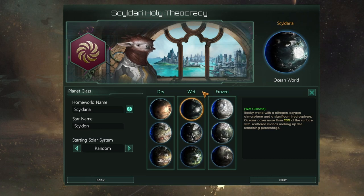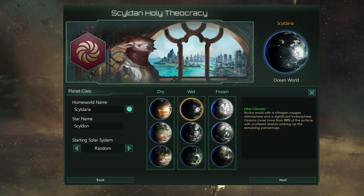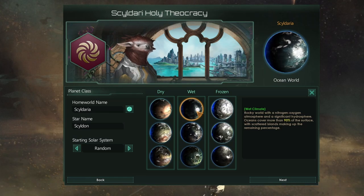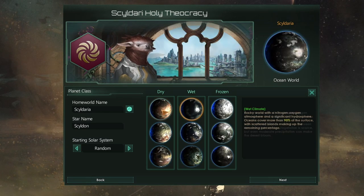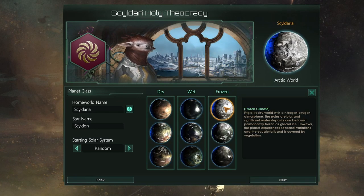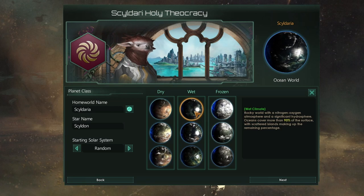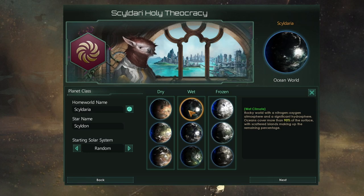So to understand what that's talking about we need to look at the name and class screen. We have our dry worlds on the left, our wet worlds in the middle and our frozen worlds on the right. The wet worlds include ocean world, which is the one you'll need for aquatic, continental world, and tropical world. All of these other worlds — desert, arid, savannah, arctic, alpine, and tundra — are non-wet worlds. As such, anything outside the main habitability chain you're going to have big problems on. But that's not really an issue and we'll get into why in a moment.